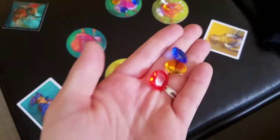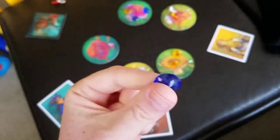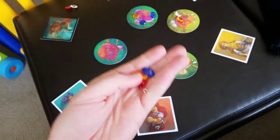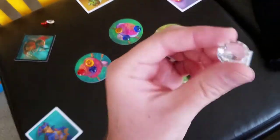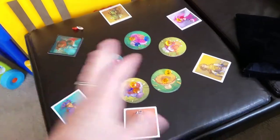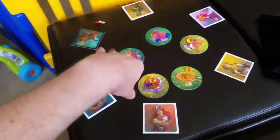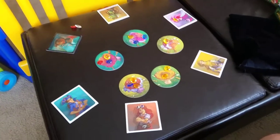So once again: every set of red, blue, and gold gets you five points. Every gem by itself outside of a set will get you one point — so if you don't have any complete sets, the remaining gems give you one point each. Any white clear gems give you two points. There are only seven clear gems, and I think there might be 15 each of the other colors — something like that, I could be off. You can easily find that answer online.